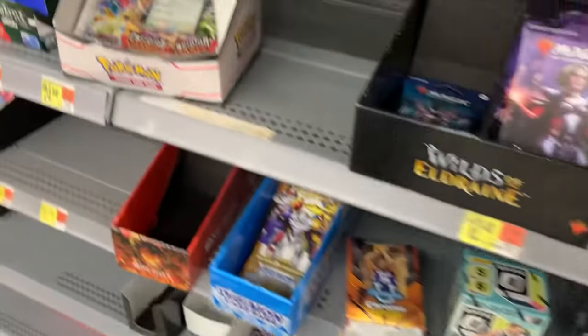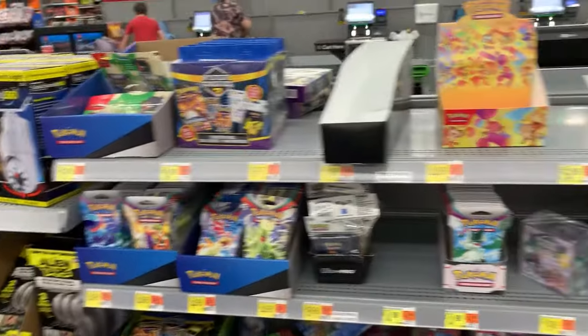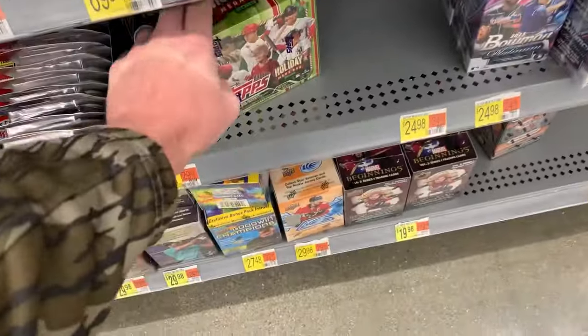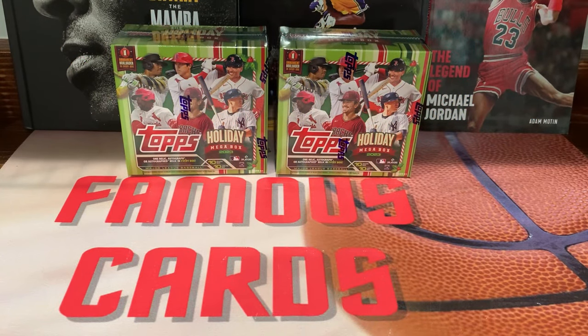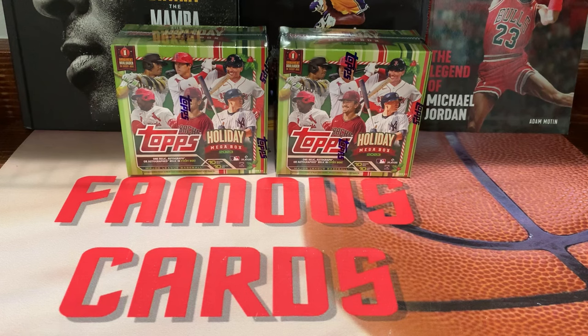Let's head over here to Pokémon and see what we got. Looks like they didn't stock any Pokémon. But all in all, a good restock — I'll grab some of these and that'll probably be it. Hey, what's up guys, Famous Cards here. Hope you guys are having a wonderful day. Welcome back to the channel — we got another new product: the Topps Holiday Mega Box. Found this at Walmart for $30, so really it's not a bad price.